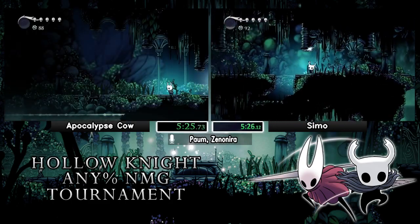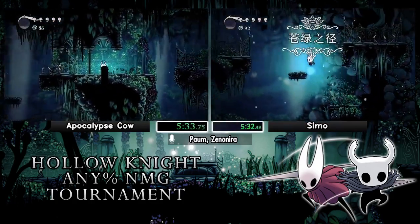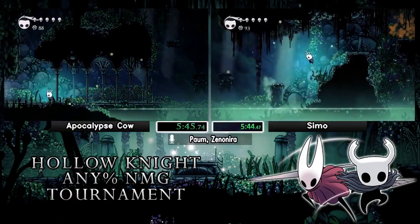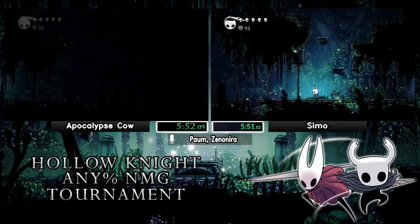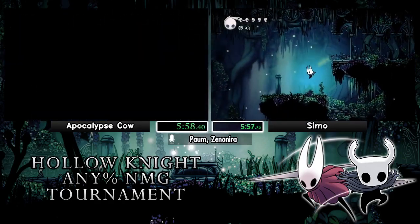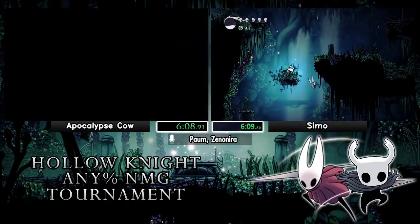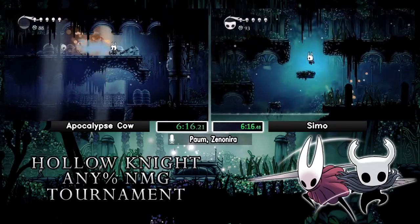Cow does the fireball skip and Semo just barely lands on the very edge of that platform but gets the fireball skip too — we'll take it. There are two more fireball skips in Green Path, both a little longer and more difficult than the first. They use two fireballs to get across as opposed to one, which is why you see the runners collecting all this soul. This room is quite easy to collect soul in since you basically hold right and down-slash at specific timings. Semo misses the skip and goes for the mosquito backup — an old strat but still valid, though mostly you would reset if you miss the fireball skip in a race.